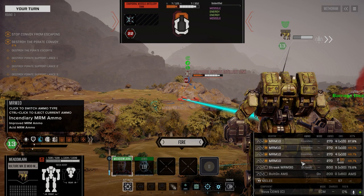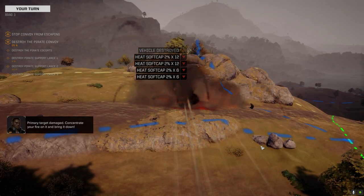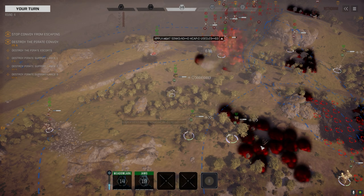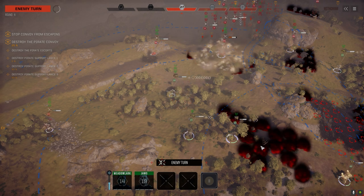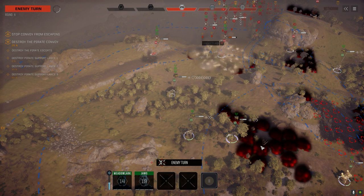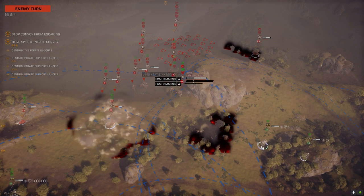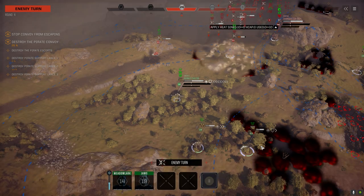All we need is a hit on him. Let's go with the incendiary. There we go — concentrate fire, make sure we get him. Maybe we can focus down that King Crab now. I'm worried that if we destroy the second convoy vehicle they're going to get reinforcements. If that happens, we're not in a position to fight them.